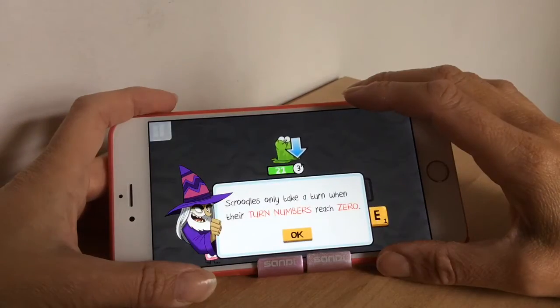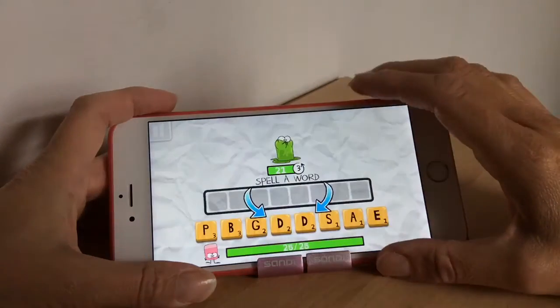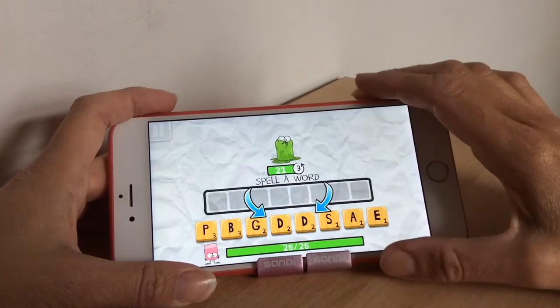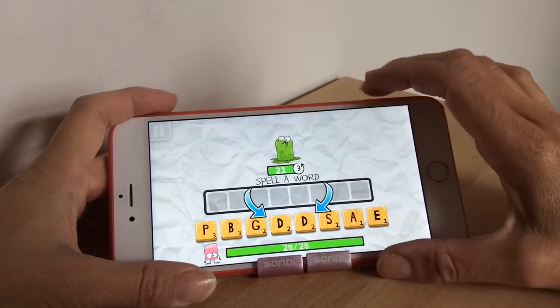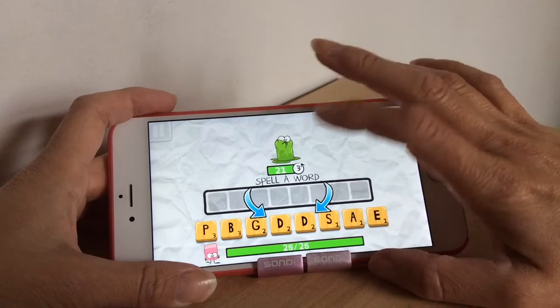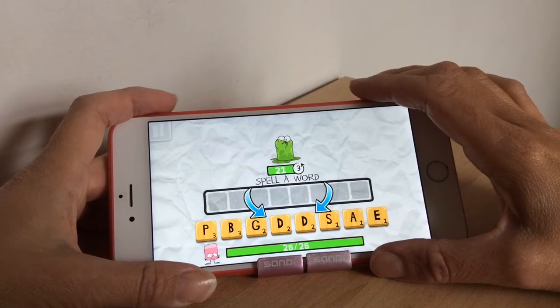Every time you spell a word it gets you points, and these points will then delete his health. He's got 21 health at the moment and you've got 25, and you get to have three turns before you can spell a word. You've got to try and spell as best and as big as you can to score high and get rid of those 21 health points.